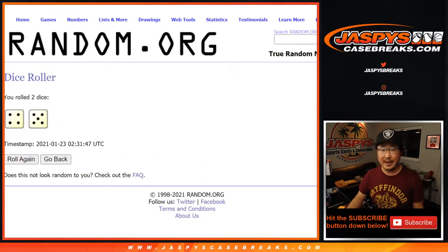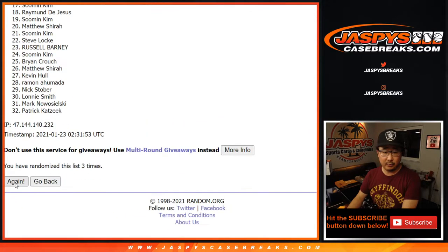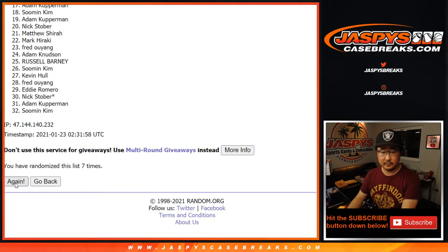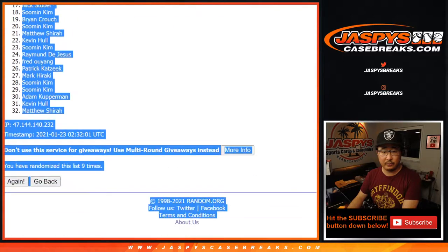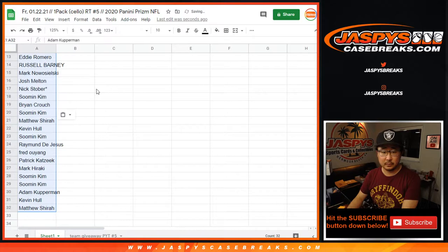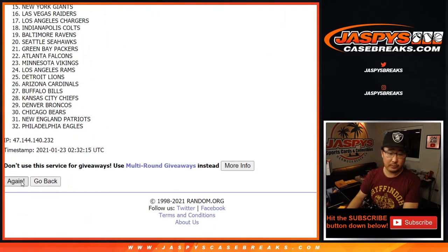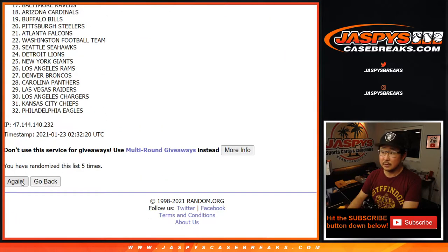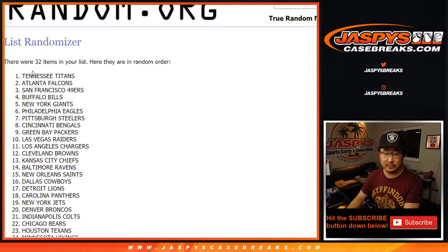Let's randomize each list — four and a five, nine times: one, two, three, four, six, and ninth and final time. After nine we got Adam down to Matthew. Then nine times for the teams: one, two, three, four, six, and ninth and final time — we've got Titans down to Patriots.